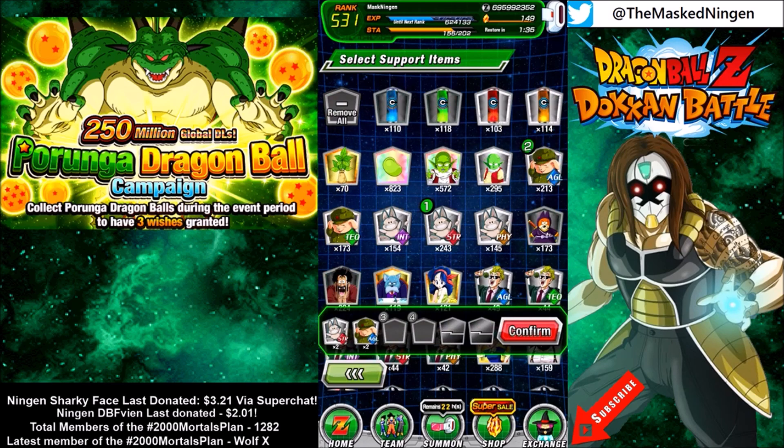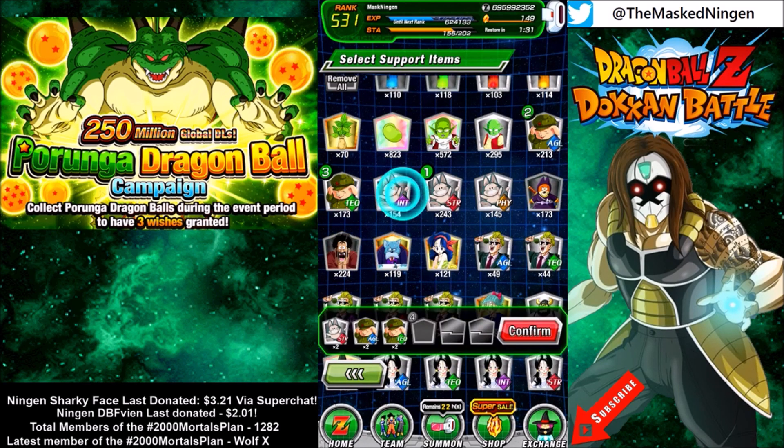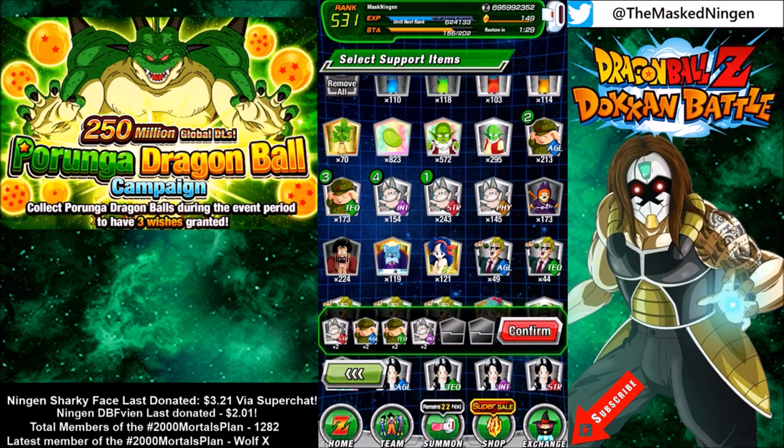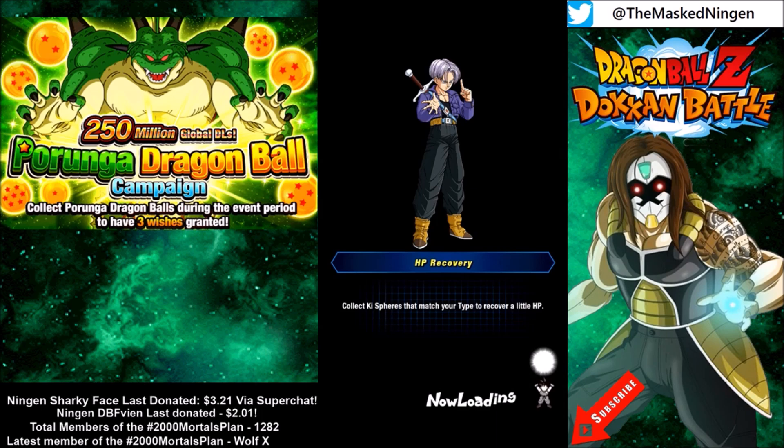We want to change key spheres to red, which means we're going to need blues, which come from greens, and then purples. It's good if you put them in in this order because then you have to use them in reverse order. I'm going to start the event, skip through the boring part, and then we'll come back straight on to the battle.